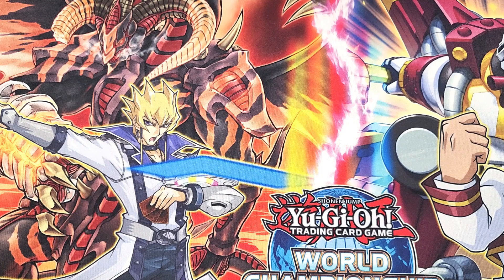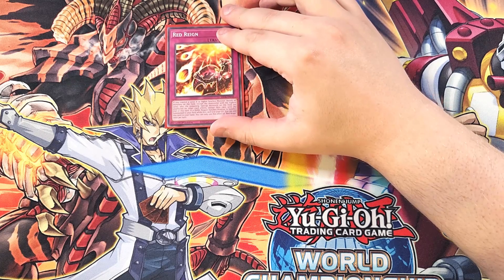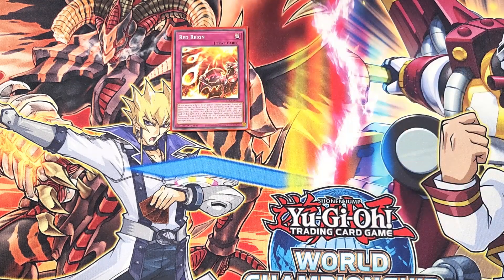For the traps, we start with a single copy of Red Rain. If you control a level eight or higher Synchro Monster, banish all monsters on the field except the monster with the highest level, and the remaining face-up monster on the field is unaffected by other card effects except its own until the end of the turn. This is great because we're almost always going to have the monster with the highest level on the field, and we play level 12 Synchros in this build.